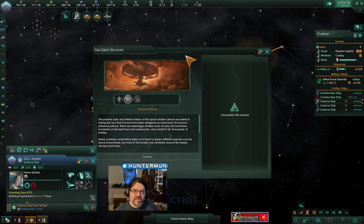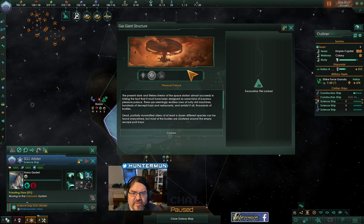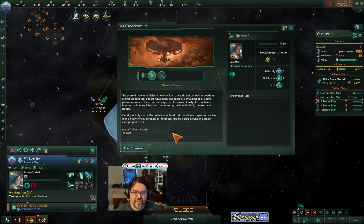Hey, first level of an archaeological site. I need to do the thing at the home world. The present dark and lifeless interior of the space station almost succeeded in hiding the fact that it must have been designed as some kind of luxurious pleasure palace. There are seemingly endless rows of rusty slot machines, hundreds of decrepit bars and restaurants, and amidst it all thousands of bodies — dead, partially mummified aliens of at least dozens of different species can be found everywhere, but most of the bodies are clustered around the empty escape pod bays. Curious.